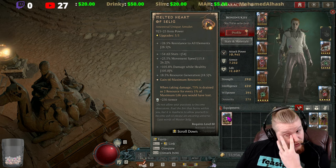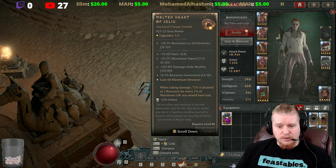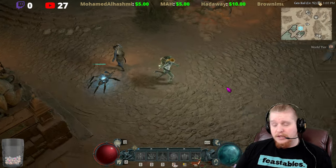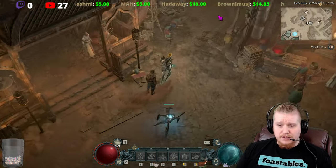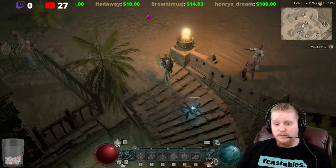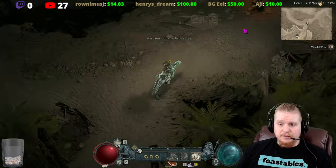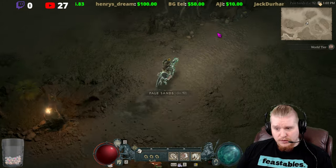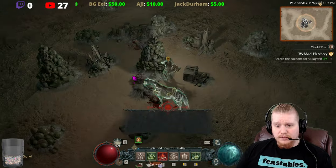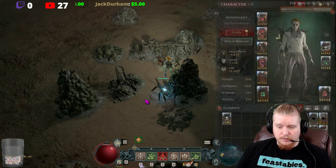Now when taking damage, 75 percent is drained as resource for every one percent of maximum life you would have lost. So it no longer completely prevents your death if you get mega hit, since it's only taking 75 percent instead of the previous 100 percent. However, if you go out and play with it, you'll find it's still pretty powerful — 75 percent is still a lot of damage reduction going to your resource, making you kind of invincible while you have resource active.